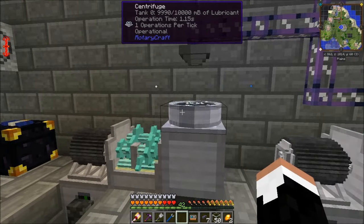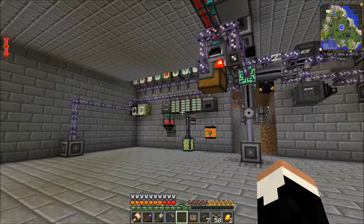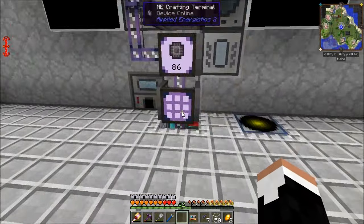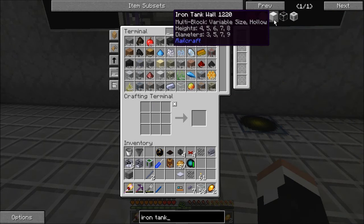This thing is not even close to up to speed yet. Wait until you see how fast it runs when it's up to speed — kind of like the fractionation unit. When it hits max speed it produces so fast it'll make your head spin. So we're going to need a way to handle that lubricant. We have no storage space whatsoever. This is where those tanks come in. The heights are 4, 5, 6, 7, or 8 and the diameters are 3, 5, 7, or 9.